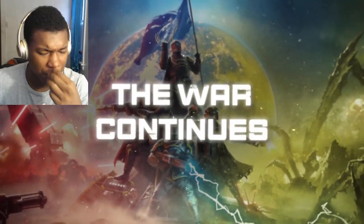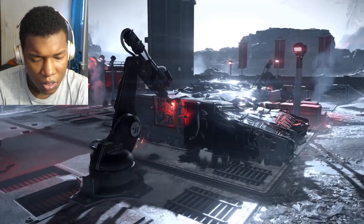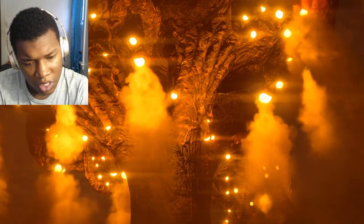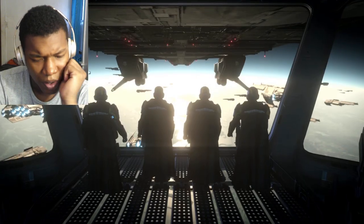The war continues. With the second galactic war in full swing, Super Earth is currently battling the Automatons and the bugs for control of the Milky Way. The Automaton Legion is constantly building bigger and worse war machines. The Terminids' migration paths seem to be changing, and there have been some irregular readings of Terminid spores in various sectors. We will see where the story develops from here.